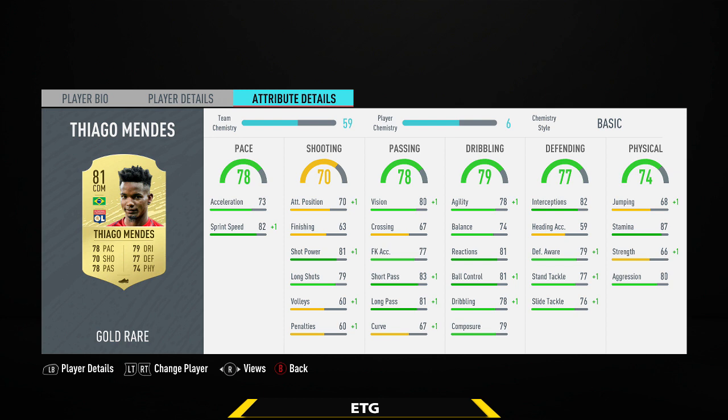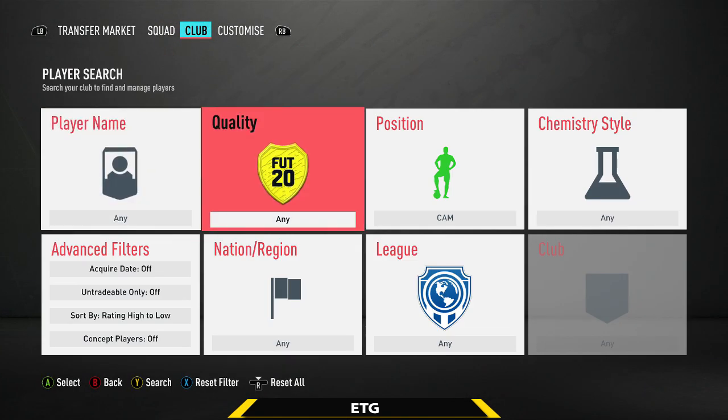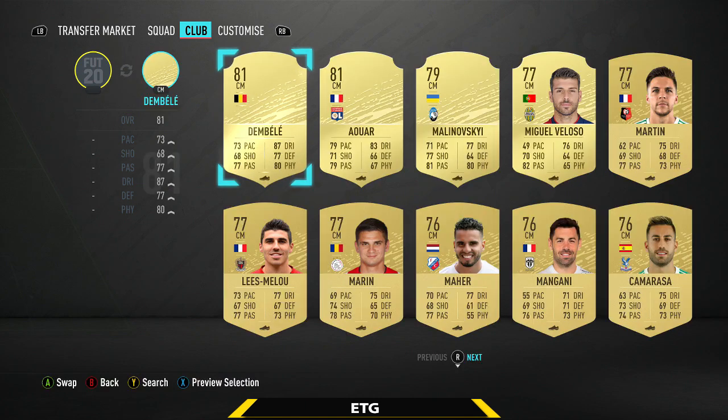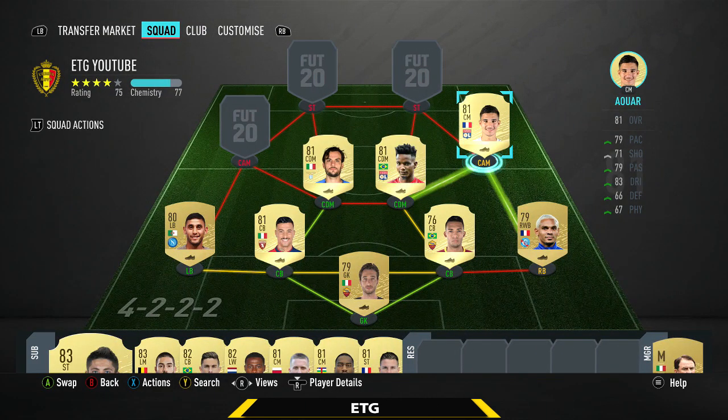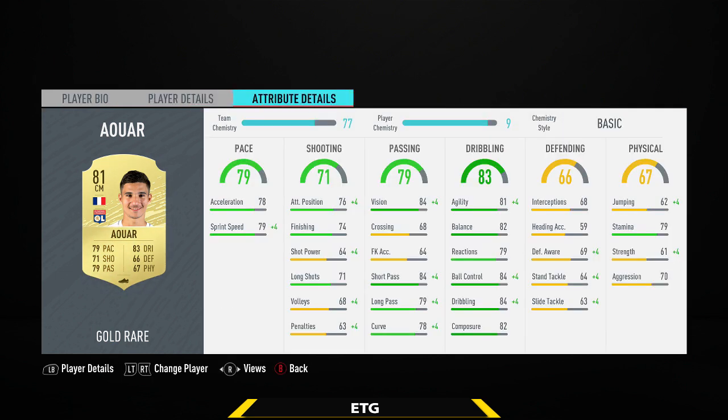I played Tiago Mendez as a center mid in-game and he plays quite well in that position — not too bad at getting forward, and really solid defensively: 81 block control, 82 interceptions, 87 stamina. Then the center attacking mid on the right is Awar — really similar stats to Tiago Mendez: 79 pace, 80 through-ball, four-star skills, only about 1.1k. He feels really smooth on the ball: 84 ball control, 81 dribbling, feels quite quick. The only problem is he's a bit weak, but for 1.1k I can't really complain.